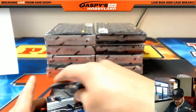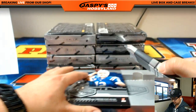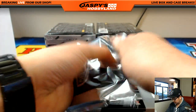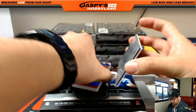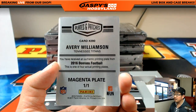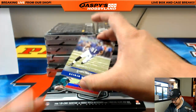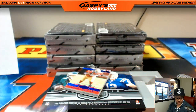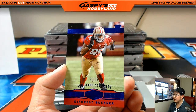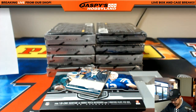Next box. Pretty solid stuff so far. Avery Williamson, Titans, with a Dauntless Football printing plate. 30 out of 79, Keenan Reynolds, Ravens, AFC North. 21 out of 50, Niners — DeForest Buckner — goes to the NFC West, Ethan.